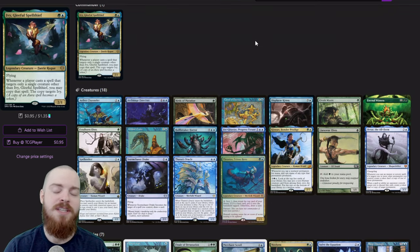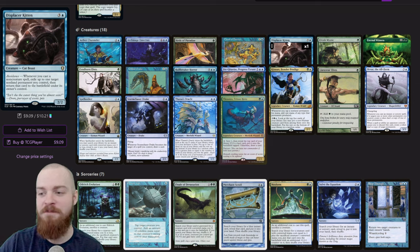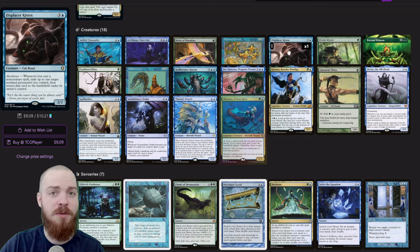Before I move on to the Glory version of Ivy Gleeful Spellthief, be sure to like, subscribe, and leave a comment below letting me know what commander you'd like me to brew next and what you did with your version of Ivy. Moving on to the Glory version, we finally get to brew a deck with Displacer Kitten, and I think this card is super sweet — this is something I've been wanting to do on this channel for a while. We've got a few ways to combo with this card.